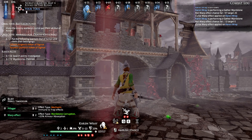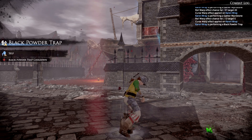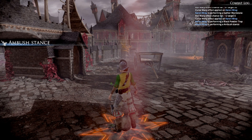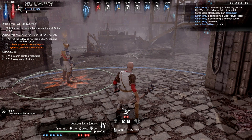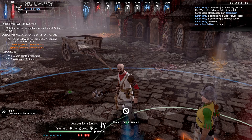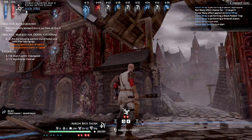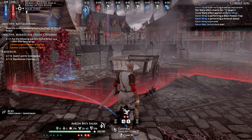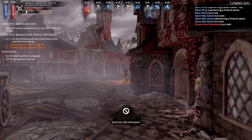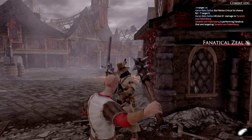I could do an ambush - I can have an ambush stance, best of both worlds. Here comes Aaron Bass Saliba. He can't take any off her hands because he's in her area of control. We'll have him proceed ahead here and do a little ambush stance. We're getting some sightings here. 61 points of damage - and we surprised him. He's got fanatical zeal going off.